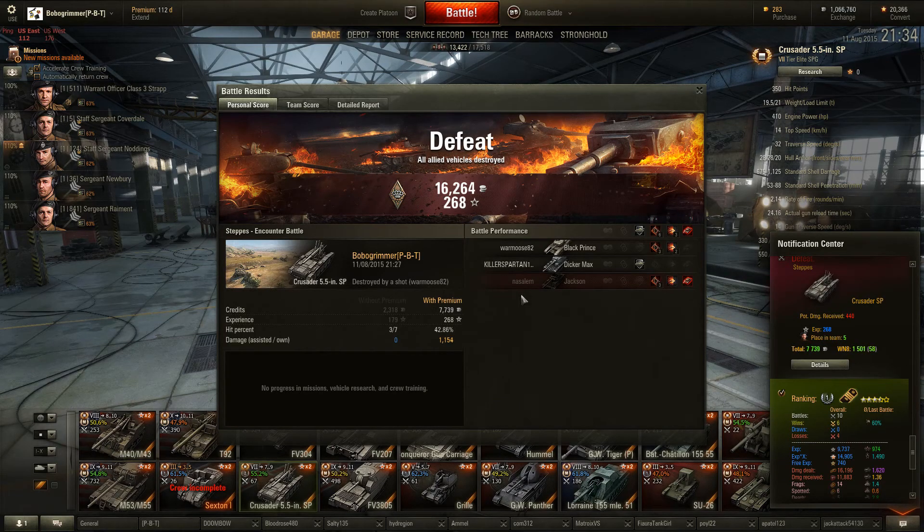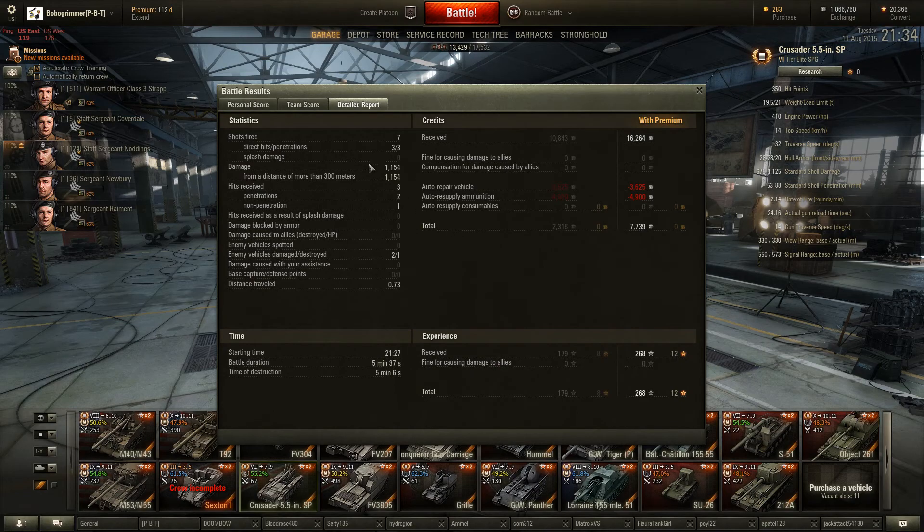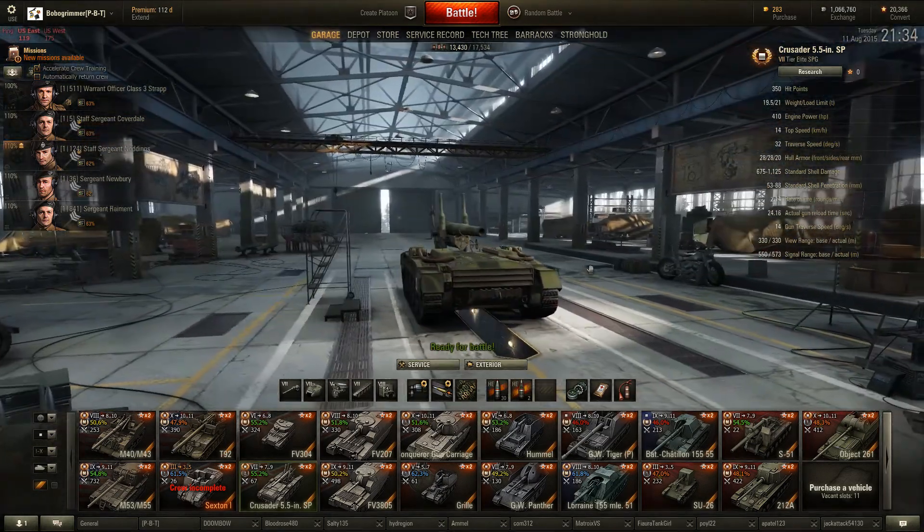We managed just over 1,000 damage, which seems to be the average for me in the Crusader. We didn't really do too well there. This FV-201 had a blinding game by the look of it. Seven shots fired and we made a profit, so that's always good. I think we'll pop out in it again — see what kind of game we can have a second time round.